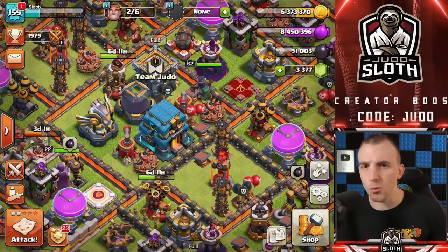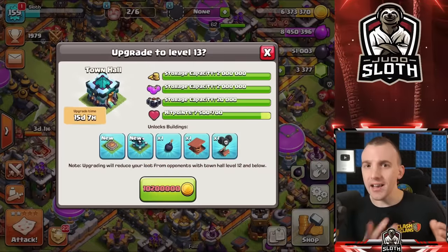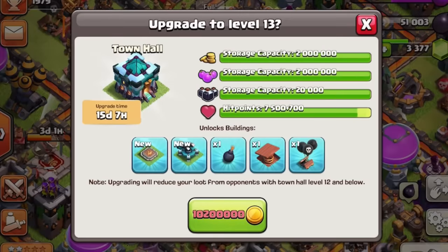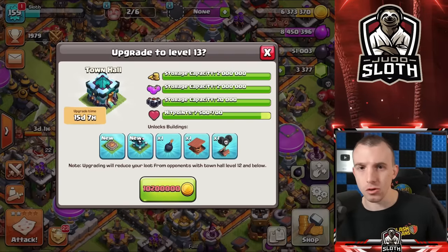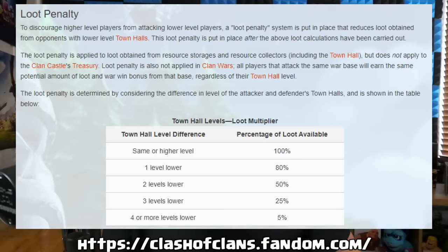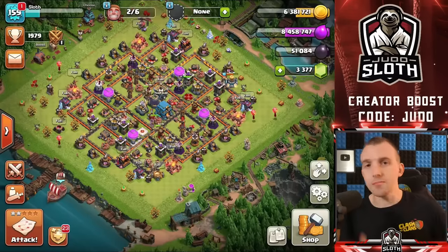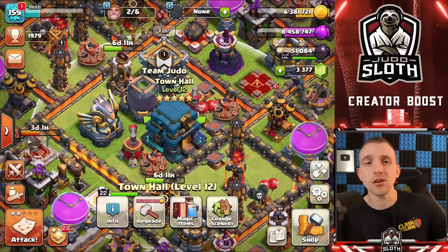There are a few negatives to rushing your account: more difficult war attacks, harder to retain your loot, but the main one is the loot penalty. The game briefly explains this when you upgrade your Town Hall. Upgrading will reduce your loot from opponents with lower Town Halls. If you attack someone one Town Hall lower, you get a 20% penalty. If you attack someone two levels lower, you get a 50% penalty. This is automatically calculated before it displays how much loot you will gain.